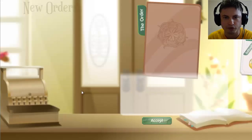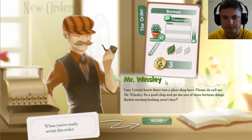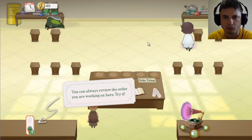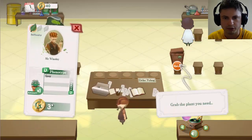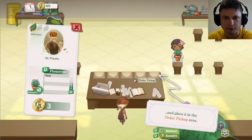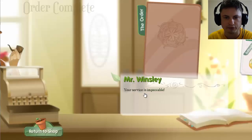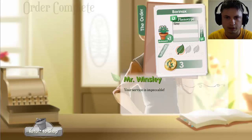So you have your first order. A customer says: 'I never knew there was a plant shop here. Please do call me Mr. Winsley. Be a good chap and get me one of these Bornax things — rather exciting looking, aren't they?' And this is my first quest: get him a plant. It's a pretty easy quest — you basically pick up a plant and put it down here. This is how the game works, and essentially your orders get more complicated as you progress through levels.